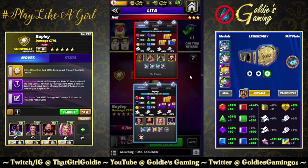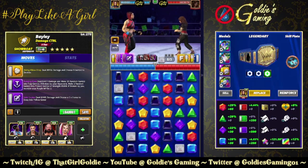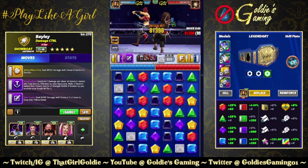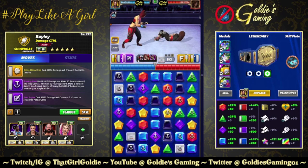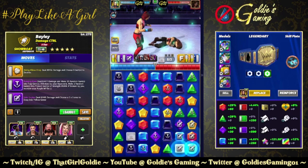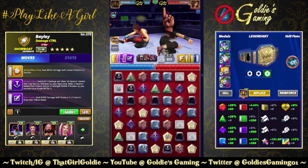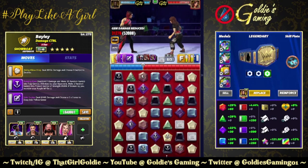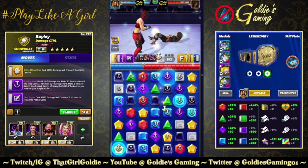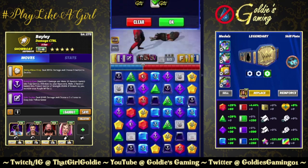We're gonna go against Lita - she's got 16 million health - and we have a dream. Of course as soon as I hit the recording button, Palmer goes and knocks something over, and then I get food stuck in my throat. This is going great. There we go, start flooding the board.